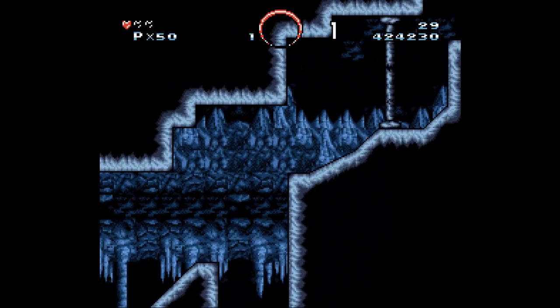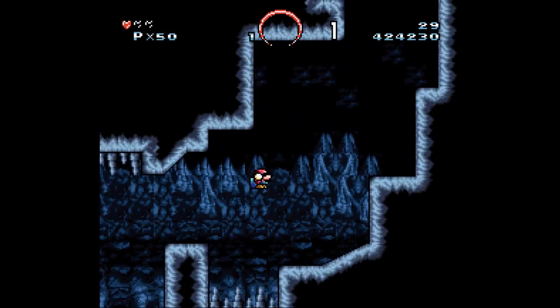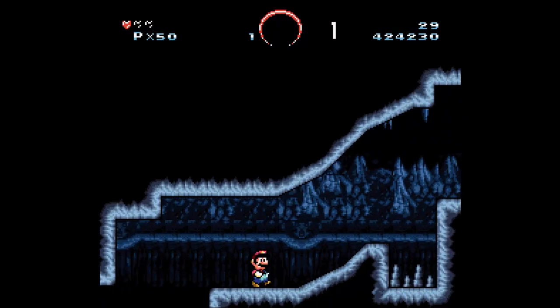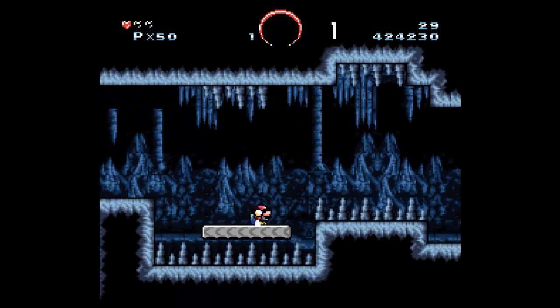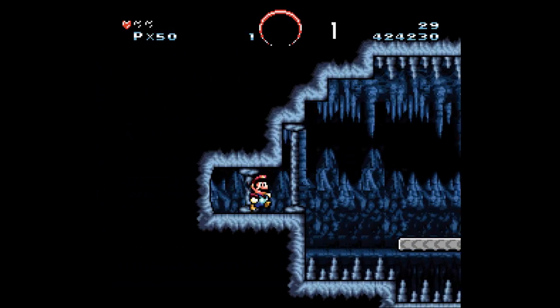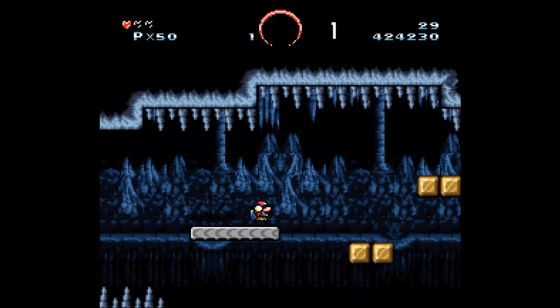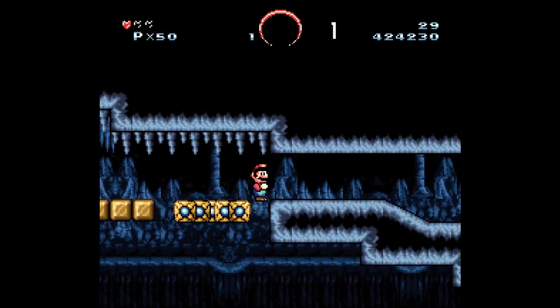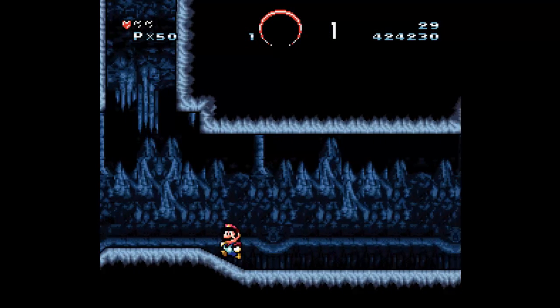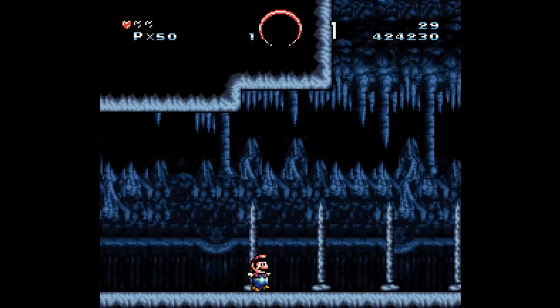One heart. There aren't actually any enemies in this cave. Well, that's what it looks like. It's just spikes and platforms and things like that. No enemies to deal with. Nothing here. I guess we just keep going and going and going.